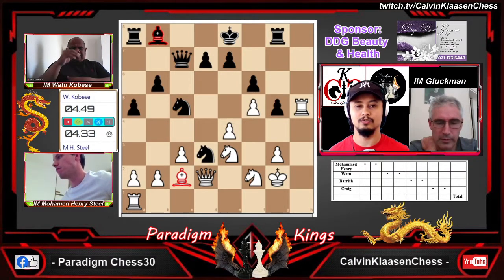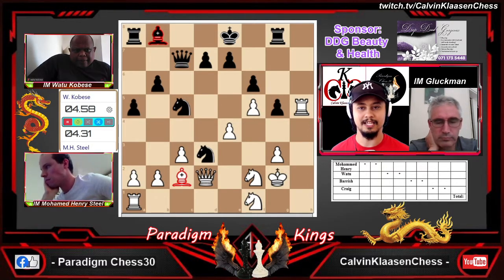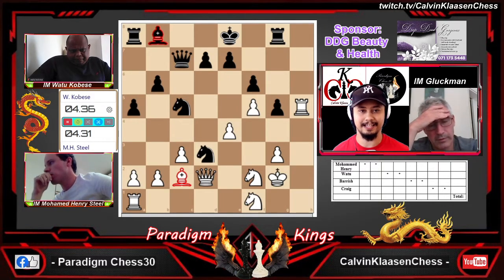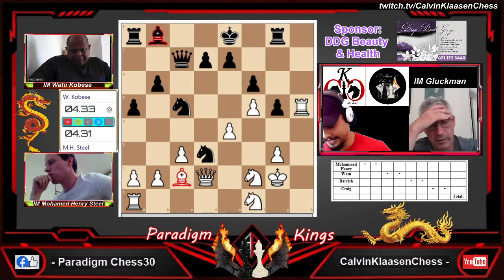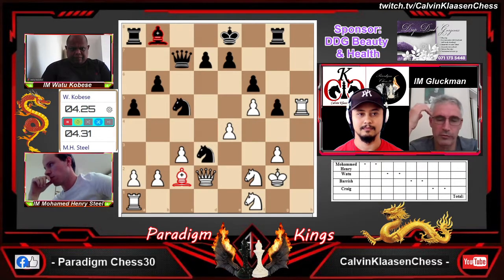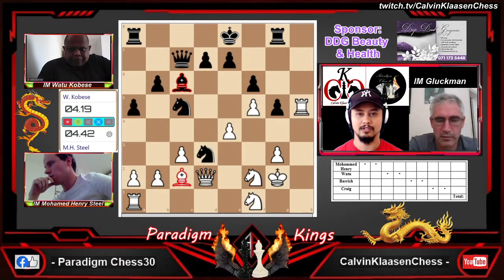Watu has just played knight e to d3! Henry has responded immediately with knight to f1, covering g3. Is this a mistake by Watu? To me, it's not the move to have played because you didn't gain the move of threatening the queen. I'm shocked, in fact. The main thing is that the guys missed the dragon tactics — perhaps Watu missed dragon f4. Maybe he missed that move. The moment you see it and see you can win the exchange, before you even look for mate, it's totally safe to play. But I think it's much stronger than that.